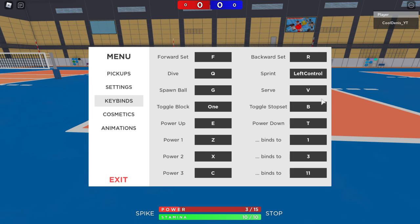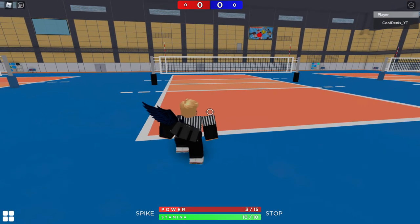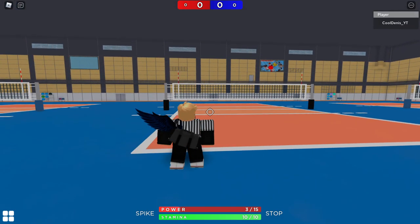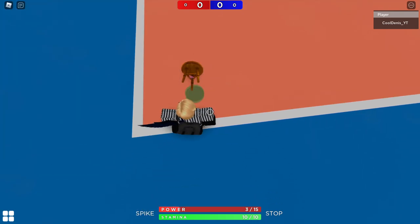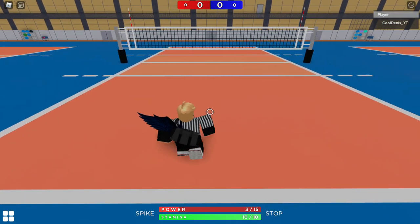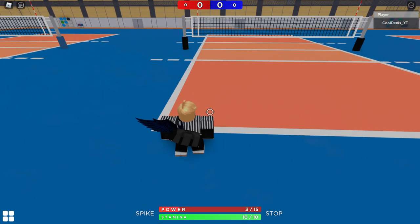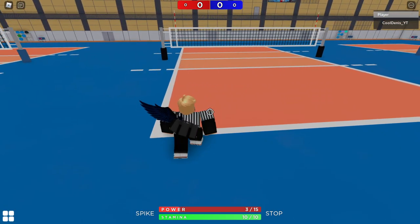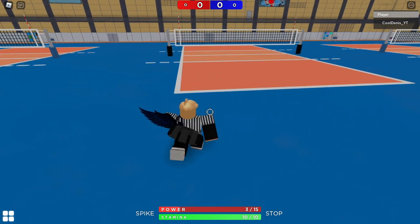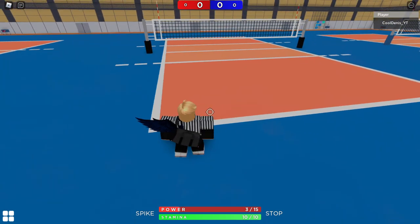Since you're in back row, you don't really need to spike with full power — only if you want to, but that'd be kind of complicated. So I'm just going to put the power there. You want to stay behind the line — if you go in front of the line you're going to be fault lining and you don't want that, you'll lose a point. You want to stand anywhere, as long as it's not too far or it's not going to go over the net.